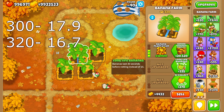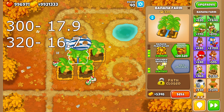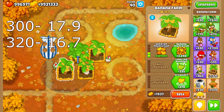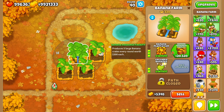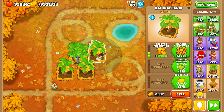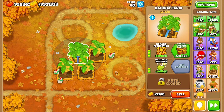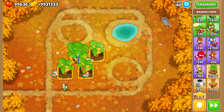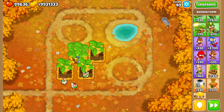Even when we go up to a 3-2 and get that Valuable Banana - making 25% more money - we spent a lot of money on this upgrade and it's still only 16.7. So 2-0-0 Banana Farms are still more efficient than 3-2s or 3-0-0s. Ninja Kiwi incorporated some sort of space mechanic into the game - if we just spammed 2-0-0 Banana Farms they'd be more efficient than third tiers. But we can't do that on every map, so they make these a smidge less efficient.